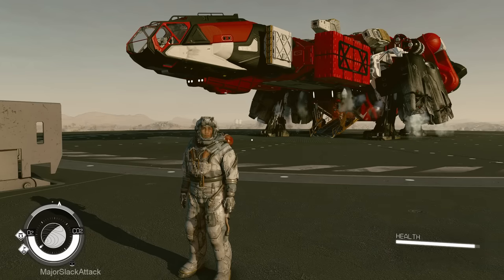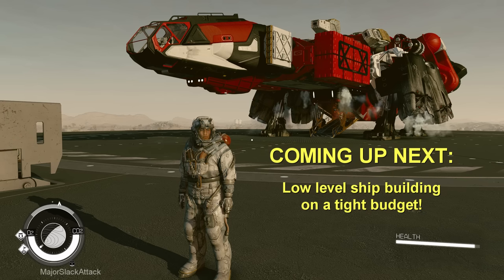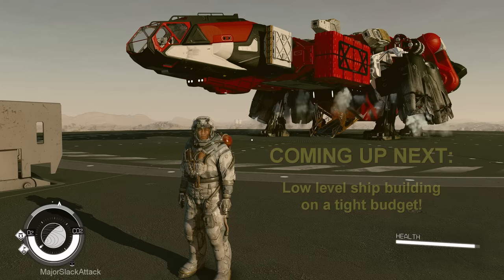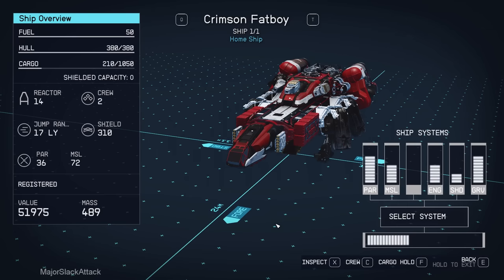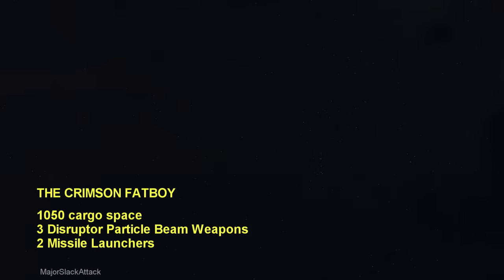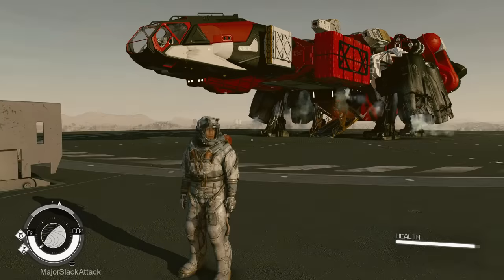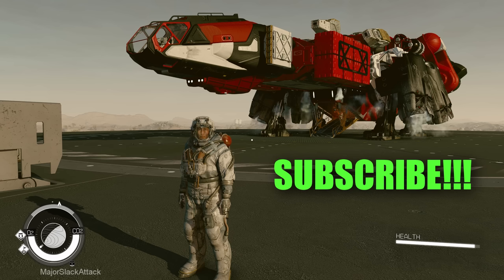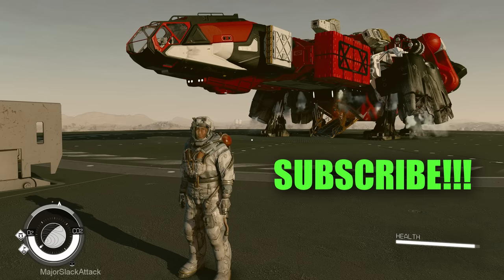That's it for this video, but this adventure in early game shipbuilding has only just begun. Coming up next: low level shipbuilding on a tight budget. Here's my early game Frontier makeover I call the Crimson Fat Boy — it features 1,050 cargo space, 3 disruptive particle beam weapons, 2 missile launchers, and a badass paint job. A total destroyer in combat, done at level 4 for a total cost of 17,357 credits all in. More level 4 ship builds on a very low budget coming up next — subscribe so you don't miss it.